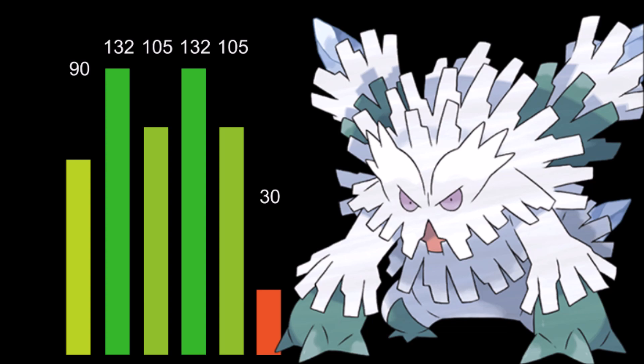Overall those are some really impressive stats, and it's mostly because of the 30 speed. Abomasnow actually loses 30 base points in speed, so those points go elsewhere when it Mega evolves, which means it gets a huge effective stat gain.